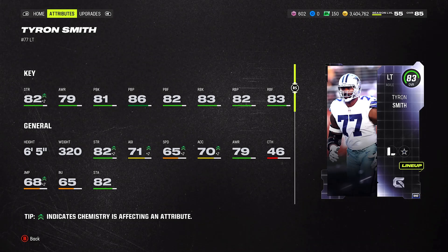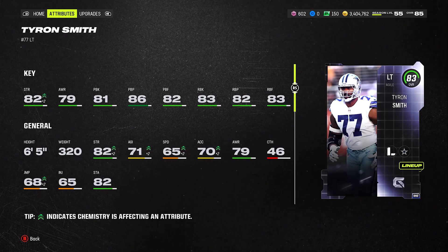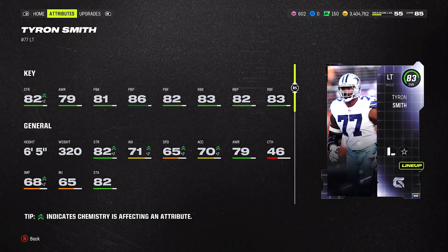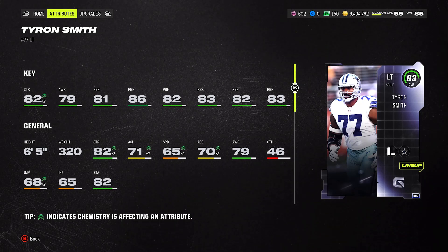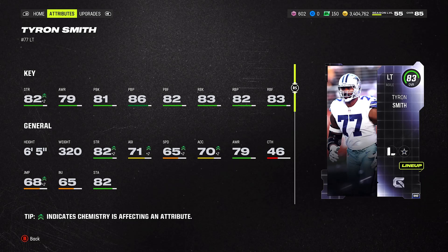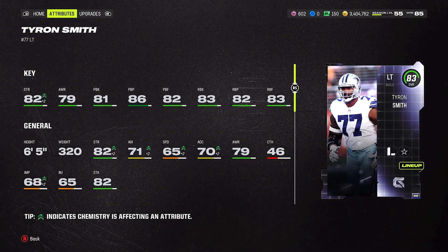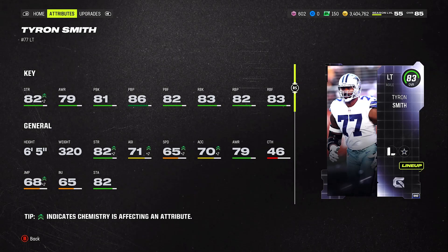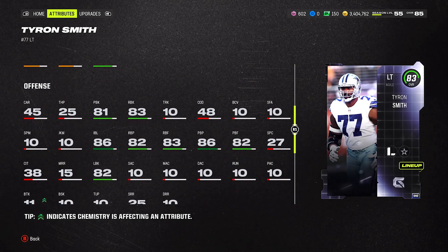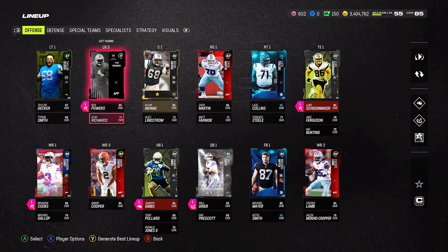Looking at Tyron Smith's attributes — they're actually a lot more evened out than Osa's card. He's an 83 overall with 82 strength, 79 awareness, 81 pass block, 86 pass block power, 82 pass block finesse. Run block, run block power, and run block finesse are 83, 82, 83. That's what I was saying — Osa should have been evened out like this. I give it to Tyron for that.